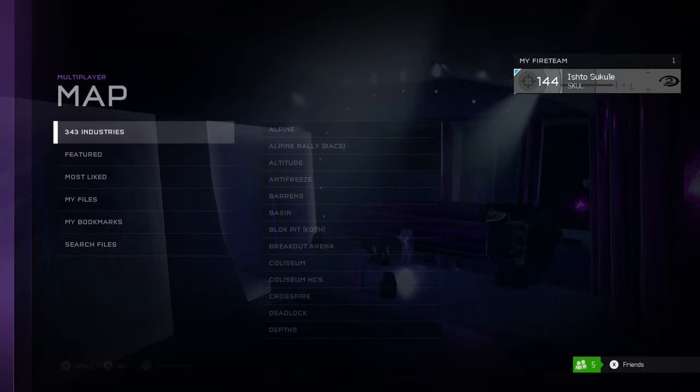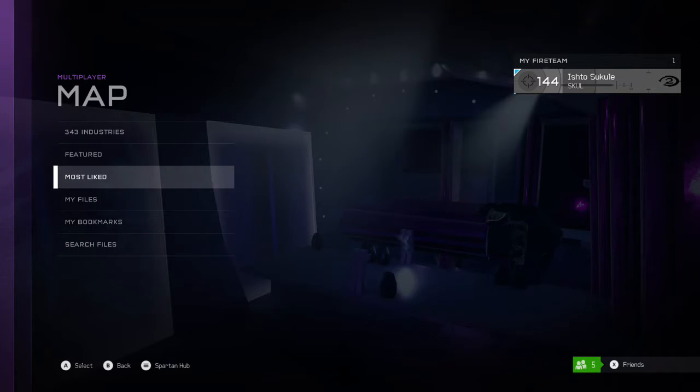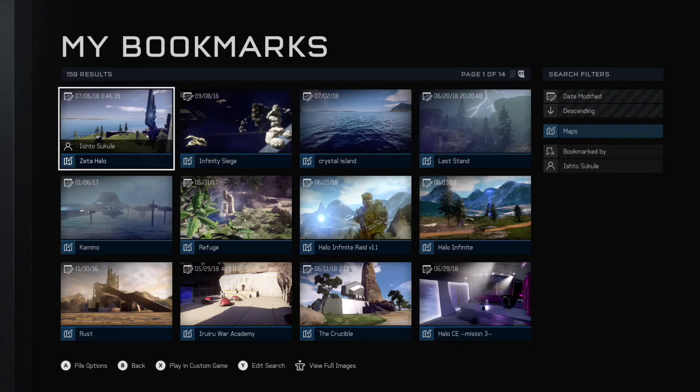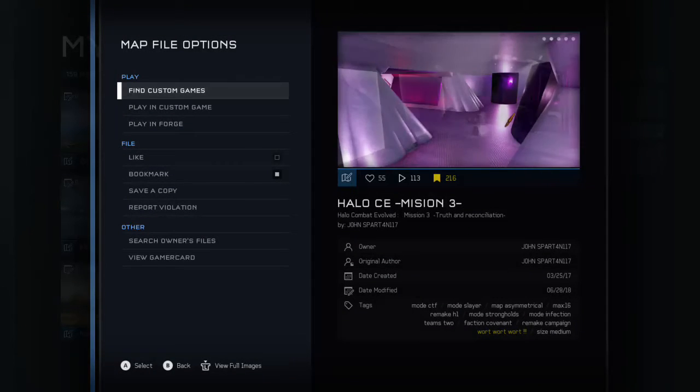What's going on guys, it's Justo here. Today we're looking at another Halo 5 forge map called Halo CE Mission 3. This map is made by — I think I saw that correctly when I looked at it — Halo Spartan 117.